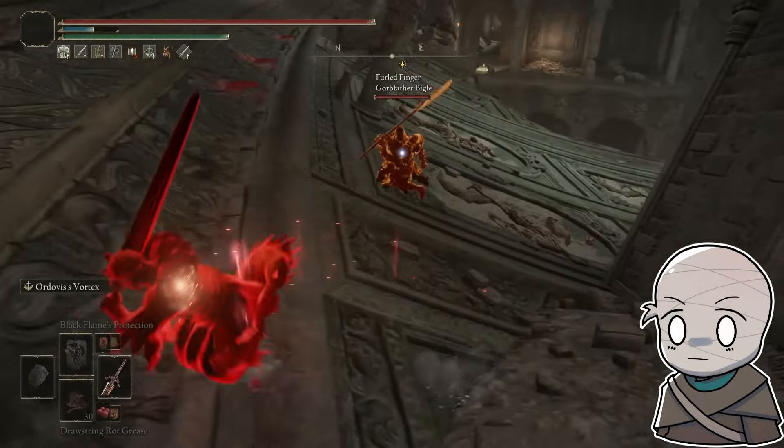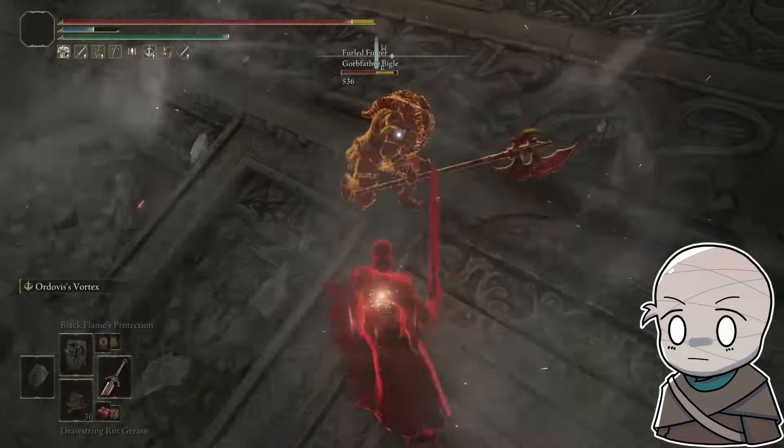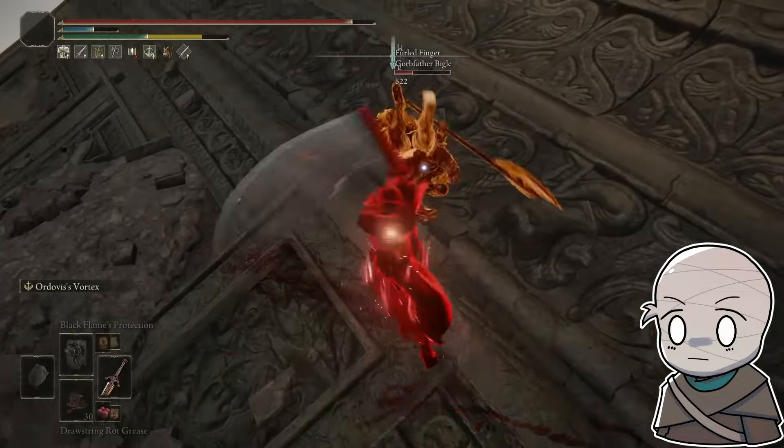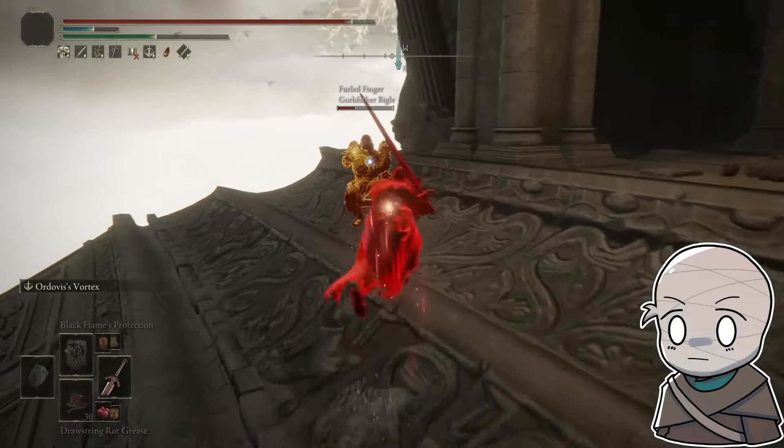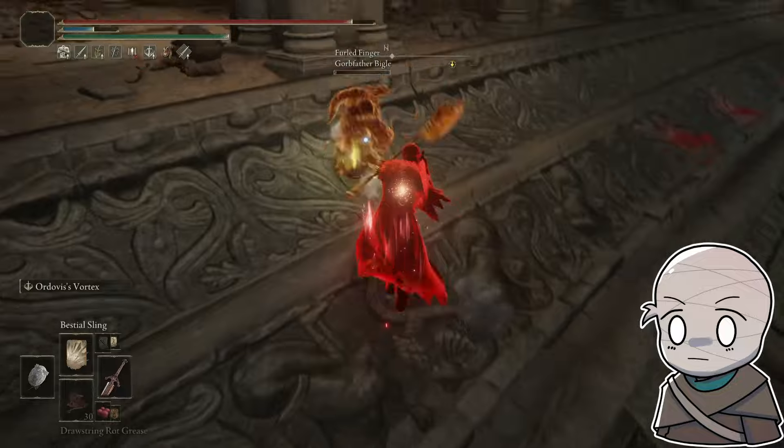It is an evolution of the Burnham build I did a little bit ago, where I had a mostly faith warrior focusing on fire damage, which was all well and good. However, fire damage — it's easy to get resistances for.